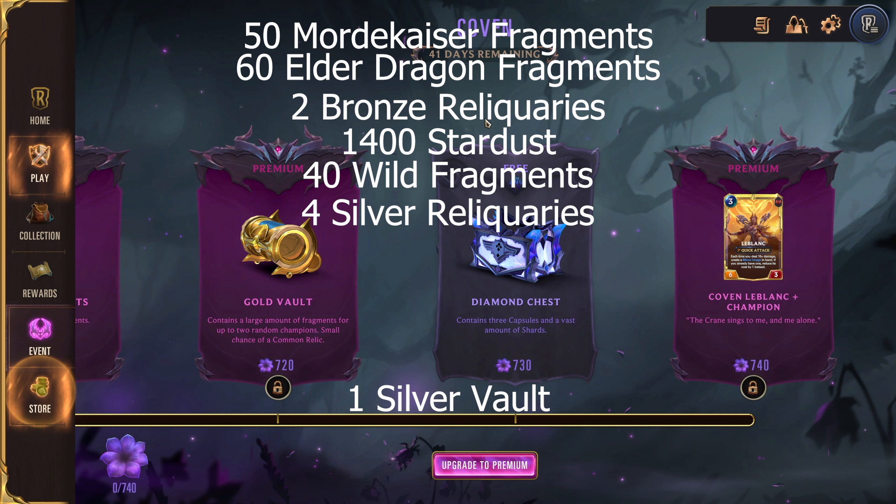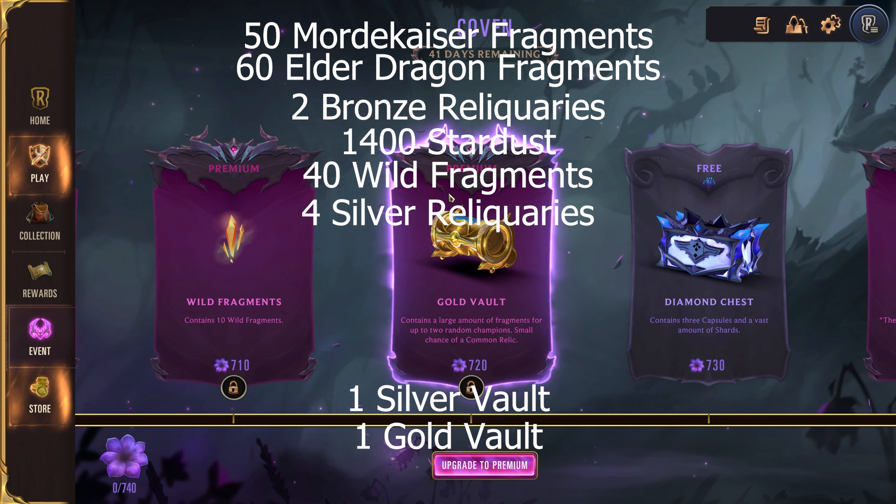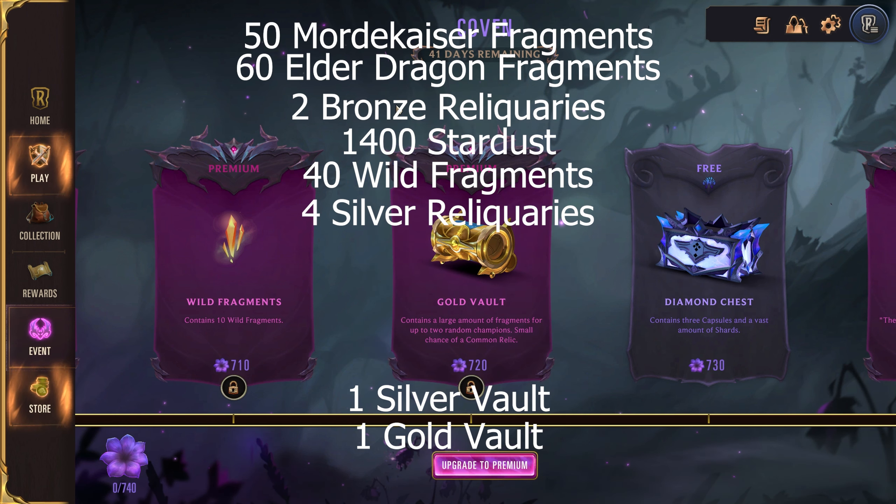We also have 40 Wild Fragments, so a good amount right there, and four Silver Reliquaries — these will all have a rare relic in them, with the potential to high roll and get a rare relic and a common relic. There is one Silver Vault, which has 20 Champion Fragments in there — this is not Duplicate Protected. However, there is also one Gold Vault that will have around 30 to 40 Champion Fragments in there, and this one is Duplicate Protected, so these fragments will be for one of the champions you already have, which is very nice.